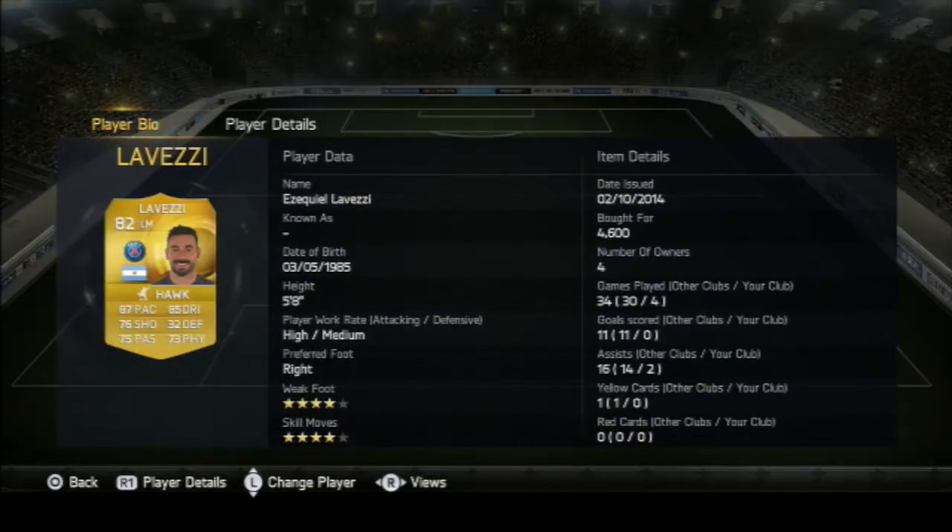At left mid we have Lovetsy. For about 5k you're getting a really pacey player who gets up and down the pitch. He got me two assists in four games — no goals unfortunately, but I don't really use my left mid that much and tend to play more down the right hand side.